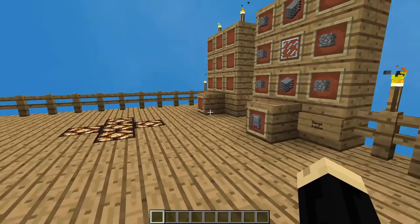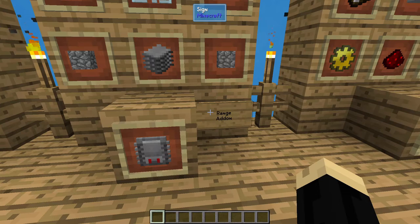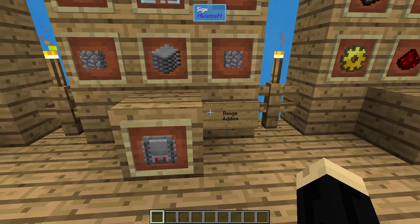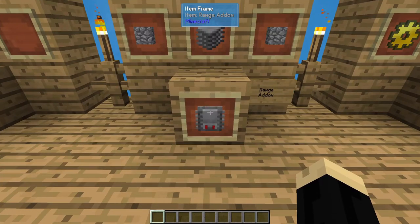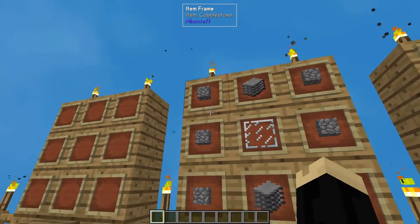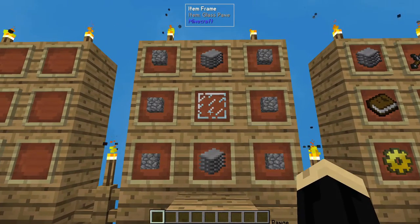The third component we're going to use is going to be a range add-on, which in the Industrial Forgoing mod is how you increase the range or area of effect of the machine that you're using. This recipe here is for a tier one or plus one, and that is going to be six pieces of cobblestone, two plastic, and a glass pane.